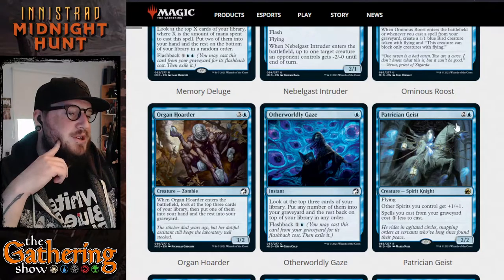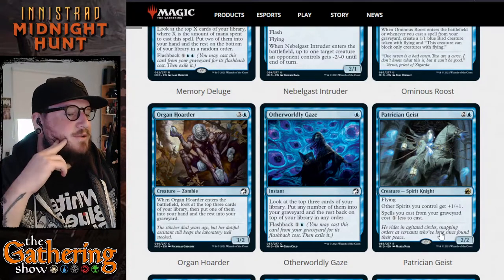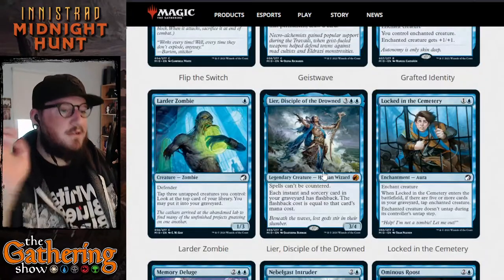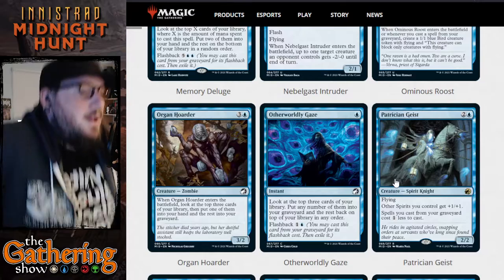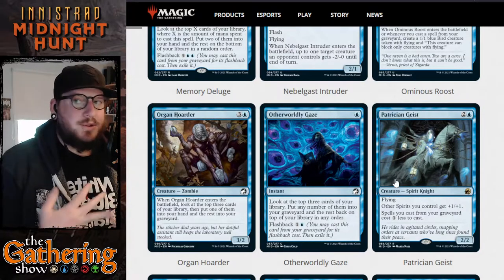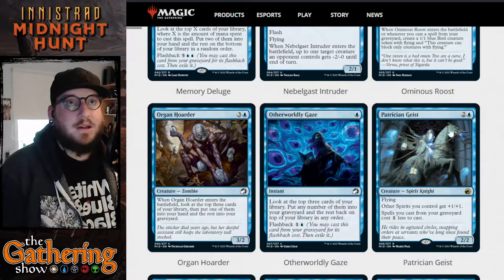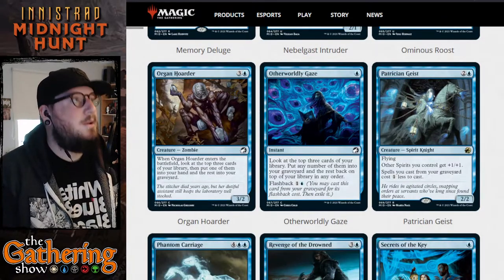The next card is Patrician Geist — two and a blue for a 2/2 Spirit Knight creature with flying. Other spirits you control get +1/+1. Spells you cast from the graveyard cost one less to cast. So if you pair this with Lear, Disciple of the Drowned, you can cast any instant or sorcery from your graveyard for its original cost, and that original cost becomes one less because you're casting it from your graveyard with Patrician Geist. That's a very insane and efficient combo — very spooky, very fitting.